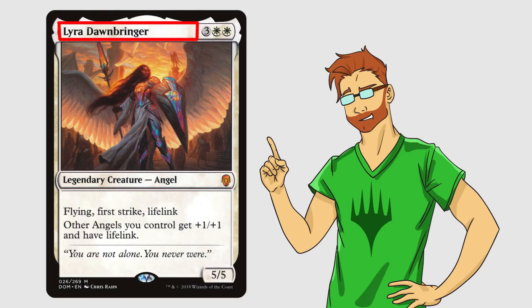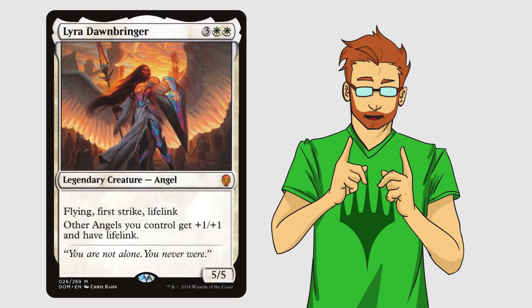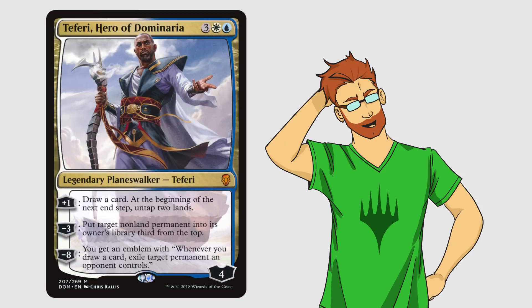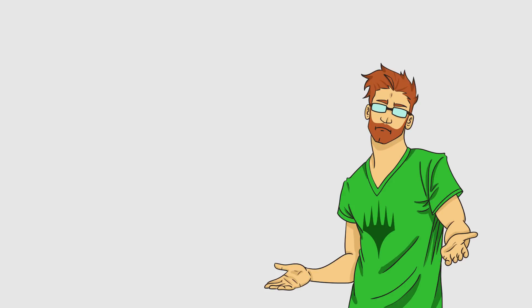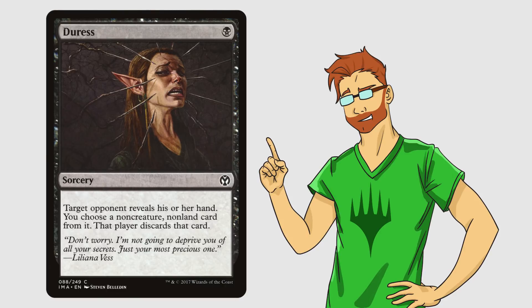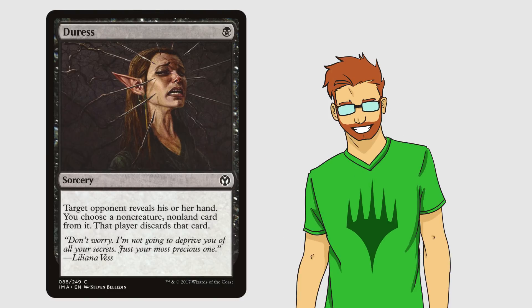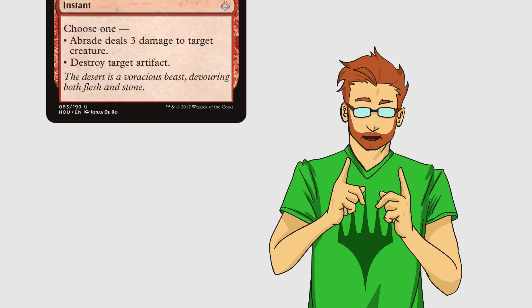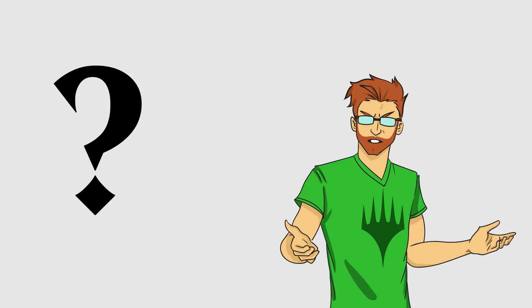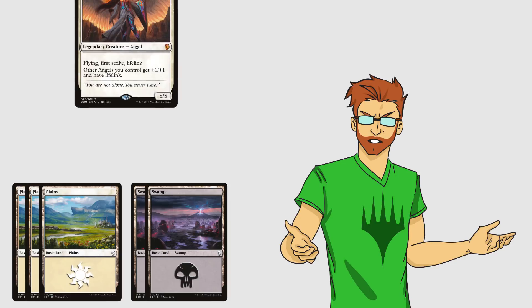The type of spell you're casting is also labeled on the card, as is the name and what the card does. Some cards stay on the battlefield after you cast them — these are known as non-land permanents. This could be a creature, an artifact, an enchantment, and even a planeswalker. Other spells that aren't non-land permanents have an ability or an effect that resolves and goes to the graveyard — these are called instants and sorceries. Sorceries can only be played during your turn, and only during your main phases after you've drawn a card, before and after combat. An instant can be played at any time, even during your opponent's turn.